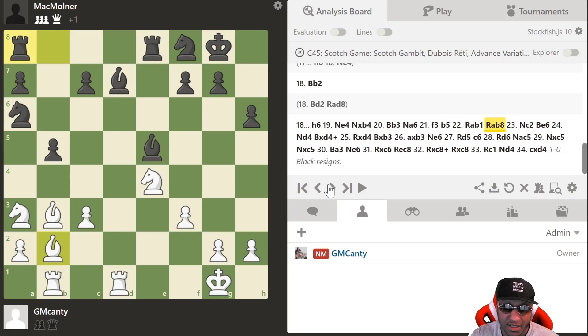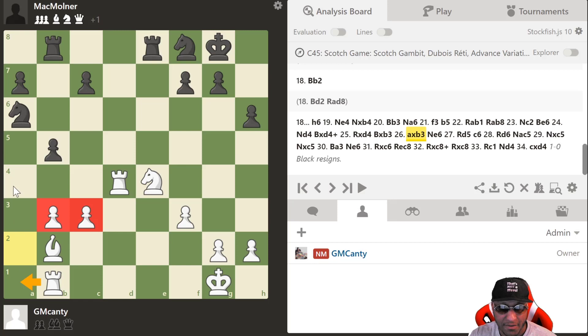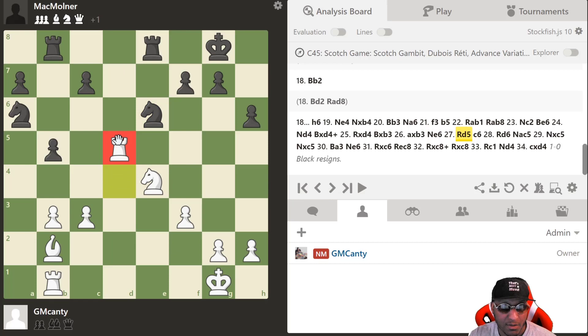I brought my knight from the rim to the center with Nc2 to play Nd4. He goes Be6, but I'm not taking — there's no reason to take and get his knight off the back rank. With Nd4, if he captures I take with the rook; if he takes the other way I take with the pawn. He took on d4 with the pawn — taking with the pawn would isolate it, so after recapture with the rook my pawns get connected and I have the a-file. He plays Ne6 with tempo, attacking my rook. I play Rd5 to prevent his knight swinging to c5.